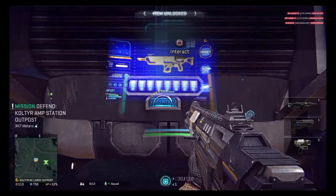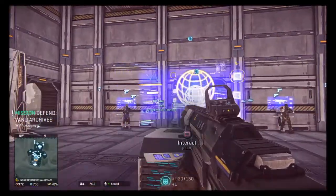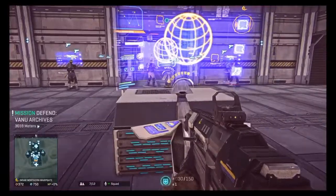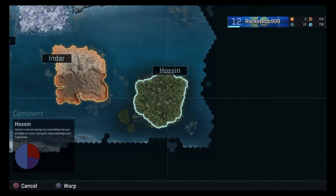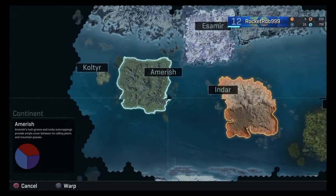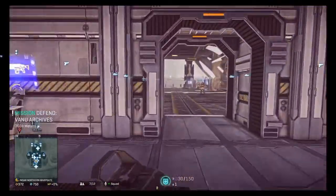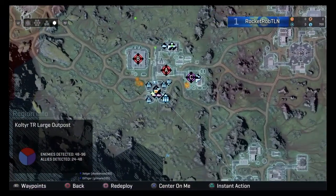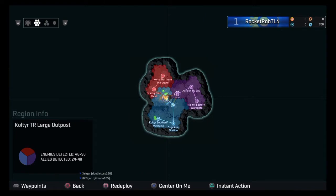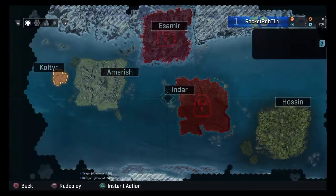Upgrade your stuff rather than constantly swapping gadgets, and try things out before you change them. The biggest question: how do you get into the battle? This little globe device in the general warp gate — the basic spawn — allows you to warp into different continents in the game. Each continent is a huge map that everybody is fighting over. This here is the tutorial server map, which is pretty small compared to the other maps, which are quite huge.